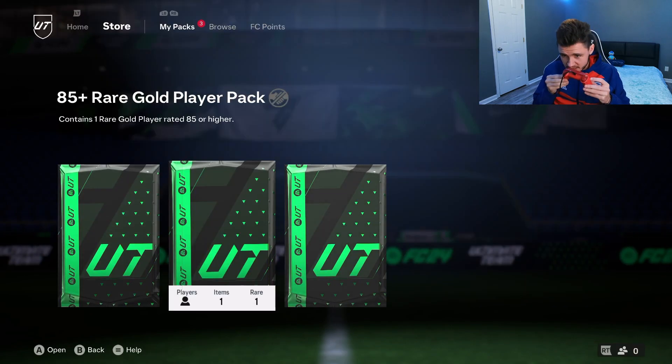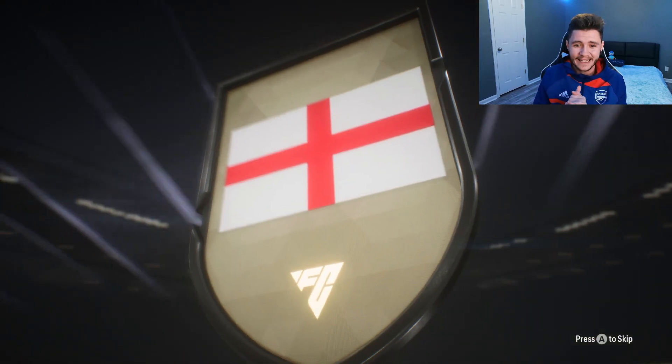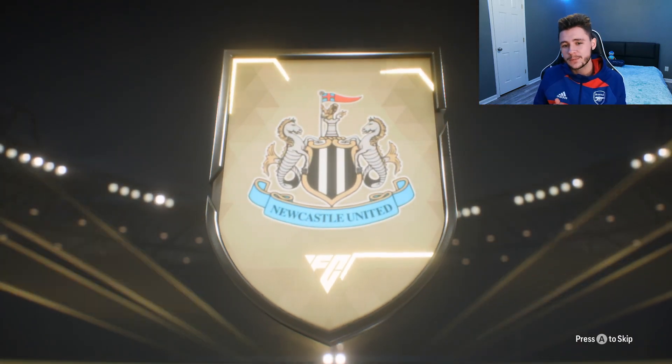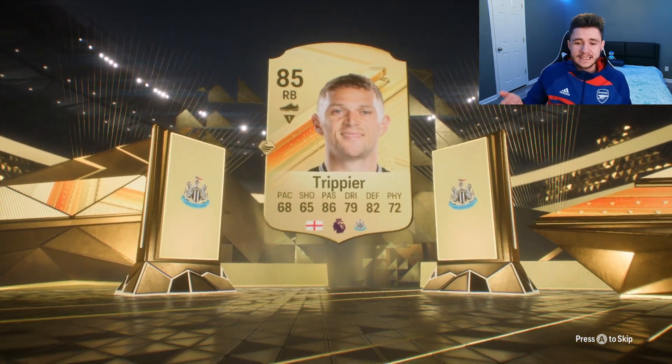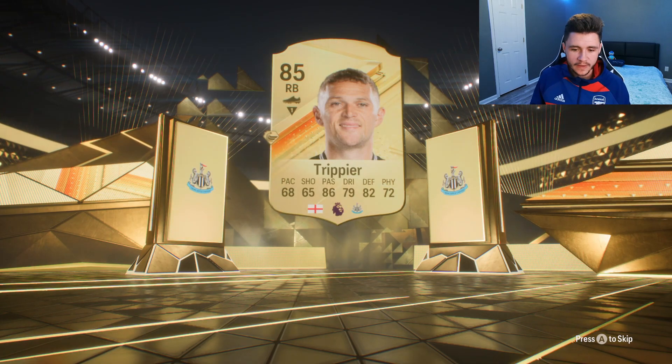Next up we have an 85 plus. Let's just keep it going — another nose pack right here. We're going to get an English right back. Kyle Walker? No, it's going to be Trippier — 85-rated card. Definitely not what we're looking for. It's a decent right back, but if he had a bit more pace he would be so much more usable in game.